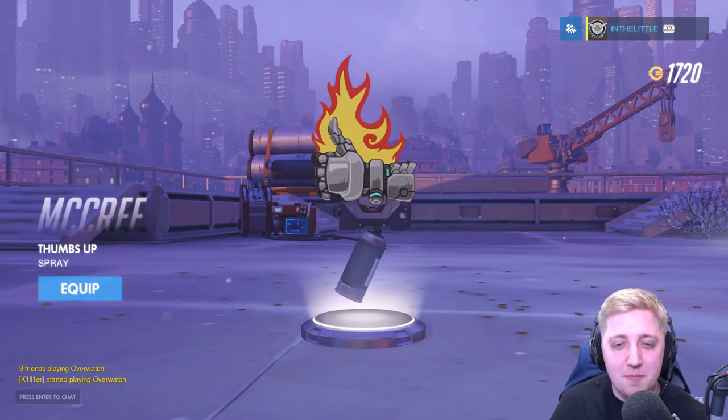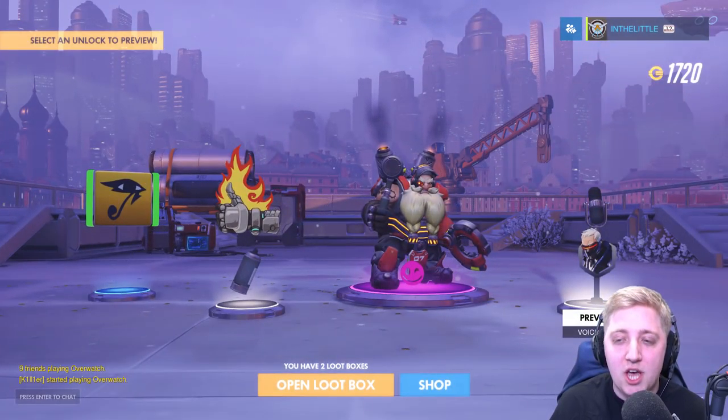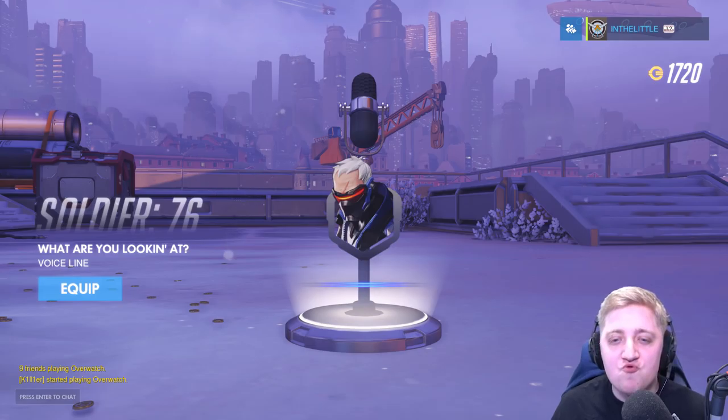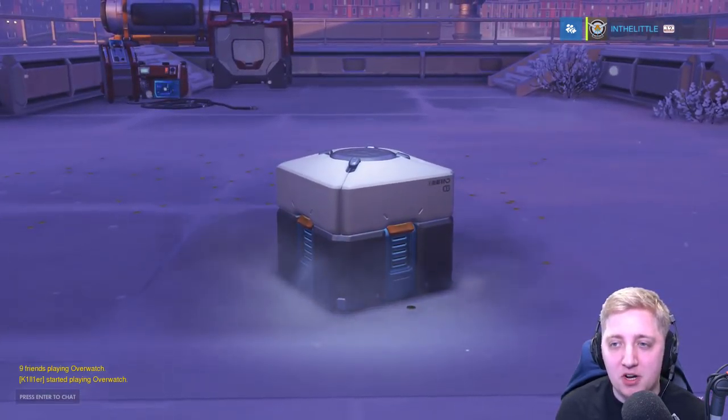We've got a pretty awesome McCree thumbs up — it's not as good as the Bant form. We got a Pharah player icon. And also a line for Soldier: 'What are you looking at?' I don't think we probably have a better one equipped already. Two more boxes left — come on, give me one more legendary, make me super lucky.